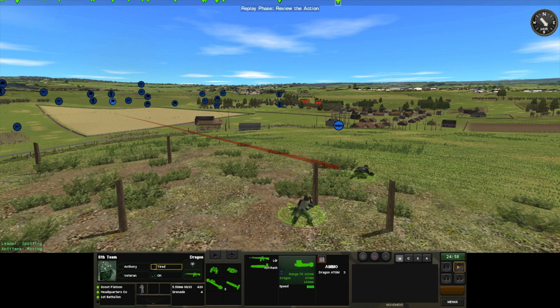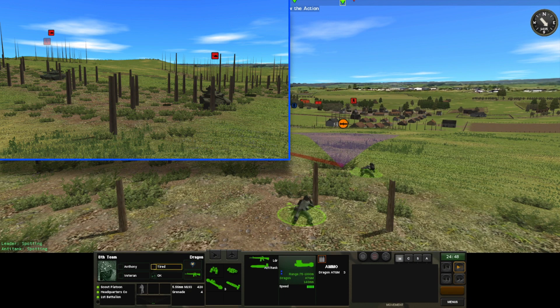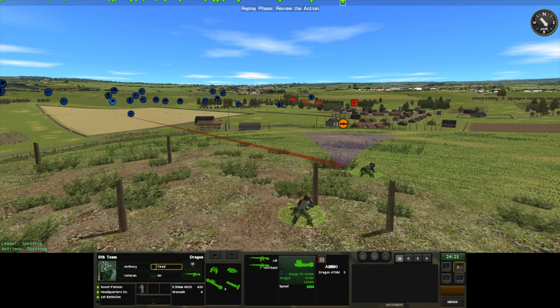On my right ridge, a Dragon team has crawled into place with line of sight to two of the T-64s. But in my short time playing Cold War I have hit way too many trees to risk a shot like this. Eventually CC will have to adjust his armor towards the center, so I will wait for a better shot.